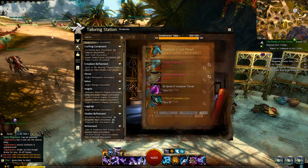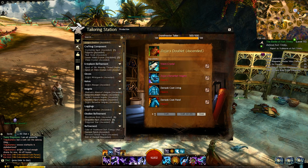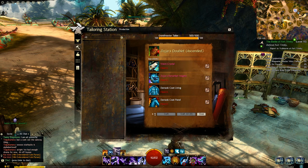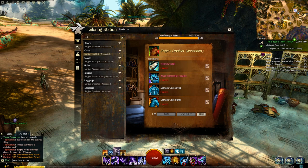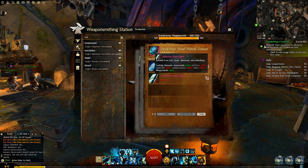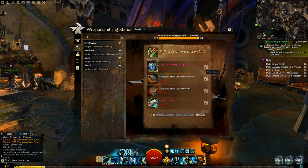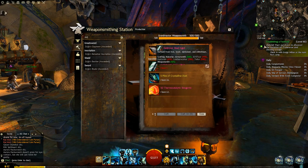Once you've got the vision crystal, the insignia, and the two components necessary for whatever gear you're trying to make, click craft and you're finally done with that one piece of gear — with five more to go. All ascended gear works this same exact way, so even if you're making a weapon the inscription is going to require some kind of time-gated material, and then the components are going to require more time-gated materials.